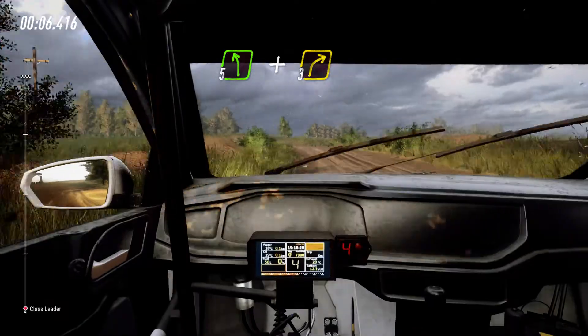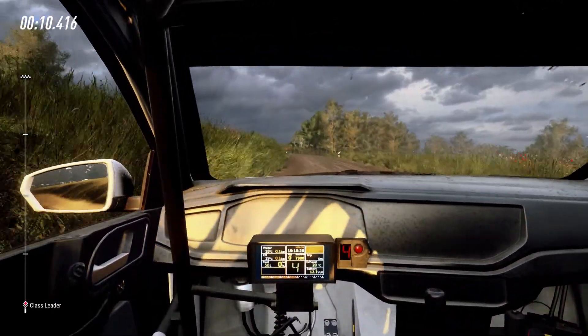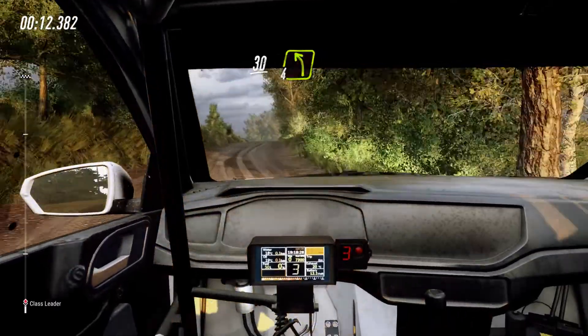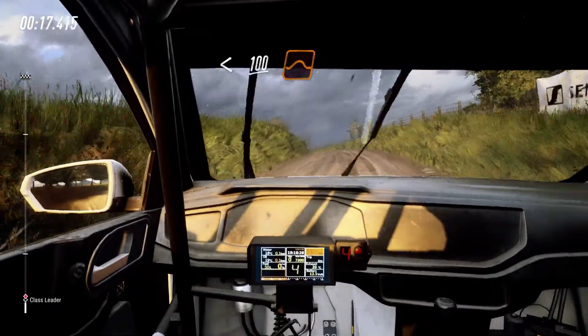Into slow, 5 left, and turn, 3 right. Open to the crest, 30, 4 left, long to the crest. Open to 100 of the jumps.